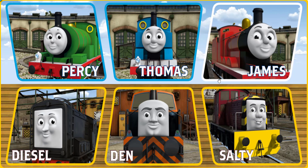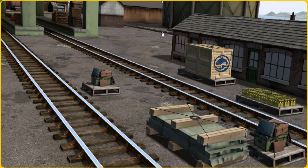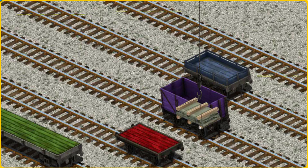Thomas and his friends have many deliveries to make. Choose who will make the next delivery. Thomas must deliver the slate to Farmer McCall's farm. Help Cranky find the slate. That's it. Let's lift and load. Now the cargo must be loaded. Help Cranky find the red flatbed.